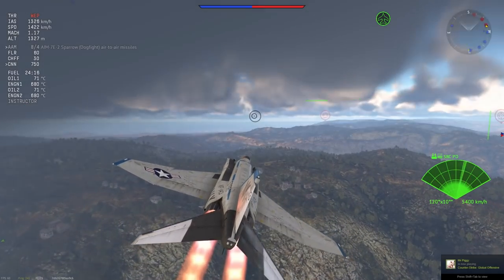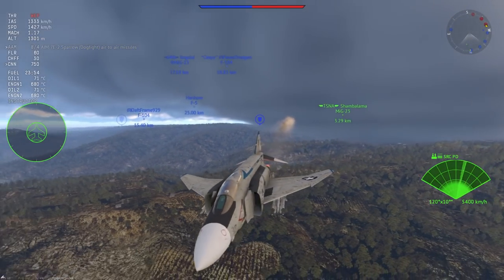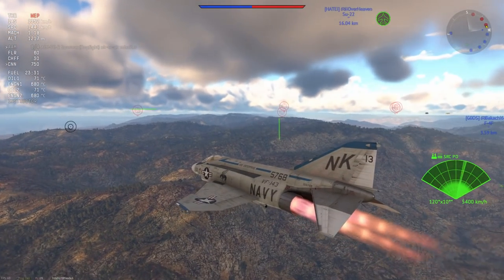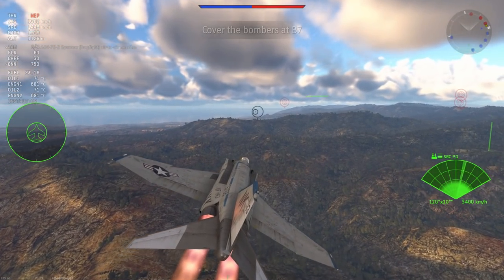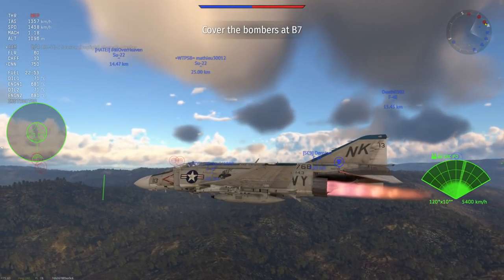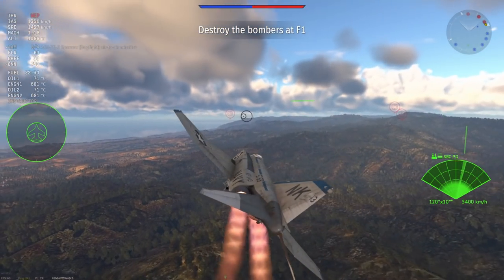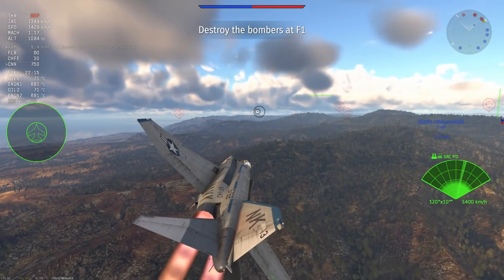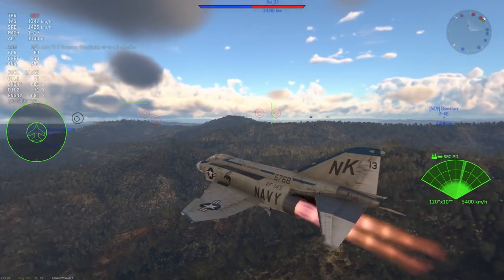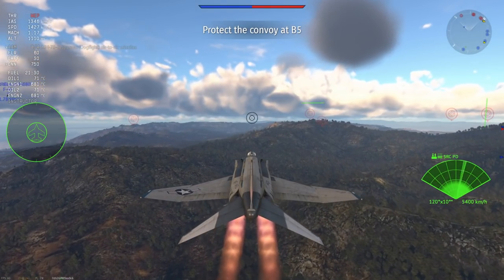I'm flying at low altitude trying to use the pulse Doppler radar on this plane, hopefully securing some enemies on the flanks - someone that's maybe going after a teammate. Because this is what this plane is really good for. Even with the AIM-7Fs you can do this type of thing at say 7-8 kilometers, provided that your opponents are heading away from you or directly towards you, where you have that range and your opponent isn't going to notch your radar. So we're just panning around gently looking for targets, checking the RWR to make sure there are no enemies locking us. Pretty quiet on the radar at the moment.